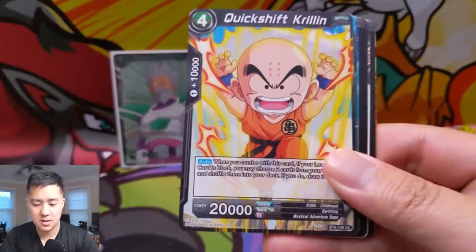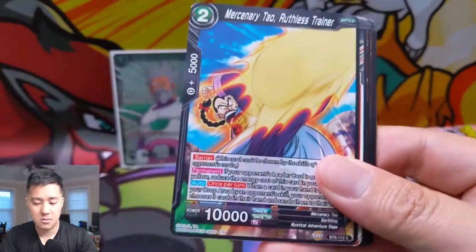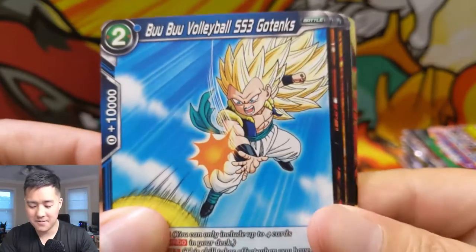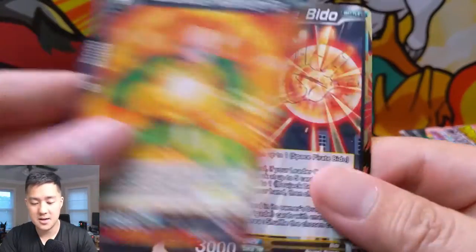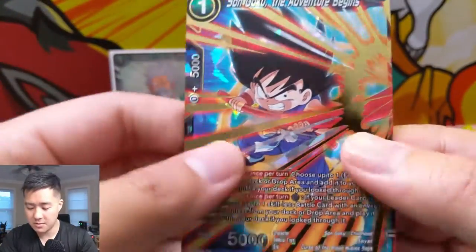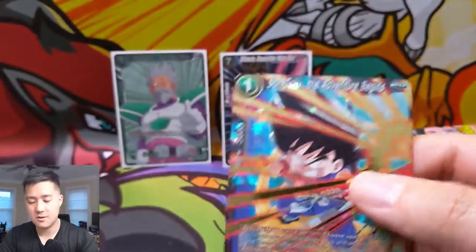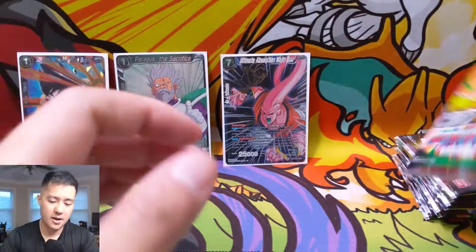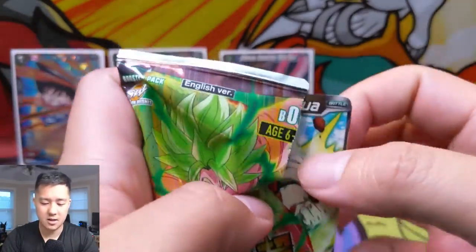Let's see: Wings, Krillin, Majin Buu, Vegito — nice! Krillin, Mercenary Tao, Transcendence Strike, Dragon Ball Z Fighters, Gotenks is three-bar, Space Power Beato, and then Son Goku Adventure Begins — oh, is this another SR? No, that's just an SR. Cool art right there — definitely grabbing a sleeve for that. Whenever he rides the cloud and uses his staff, it must be some kind of mythology reference.